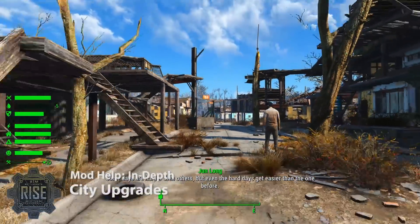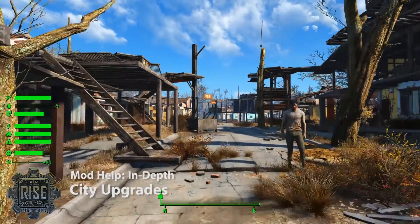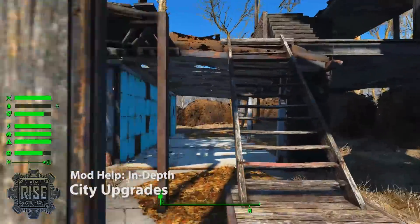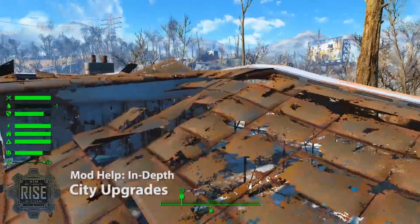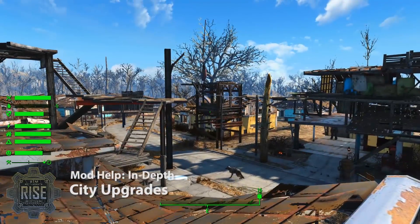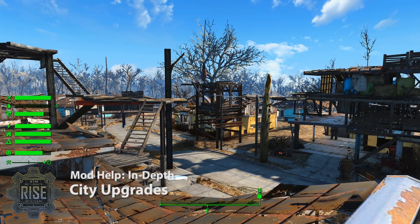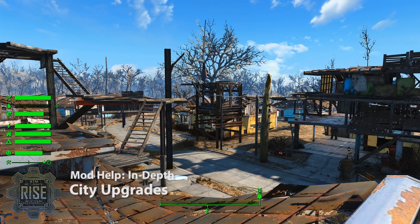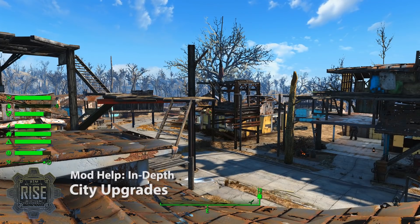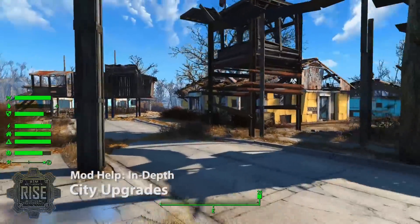Getting a certain number of settlers will get you to level one. You need to get up to about 70 happiness, collect that scrap, and have a good amount of time pass. For level one, it's somewhere around 10 days that needs to pass before they'll upgrade. The times are designed to be an approximation — obviously no one's going to build a giant city in 10 days — but we do want you to be able to see the whole thing in a single playthrough, so the time frame is not realistic. If anyone is interested in a more realistic time frame, I'd be happy to introduce that as an option.